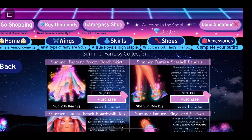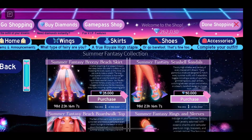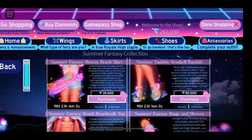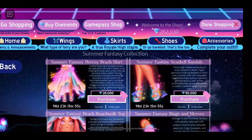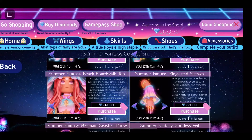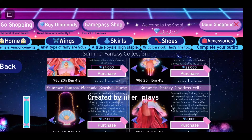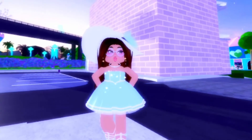This is how the set looks — there's a feminine version and also a masculine version. You've got the sarong, the evening gown, and the full skirt. Then there's the beach skirt, the seashell heels, the boardwalk top, the rings and sleeves, the seashell purse, and the goddess veil.